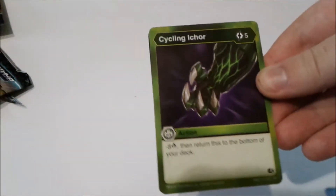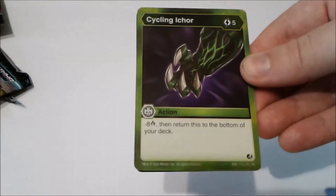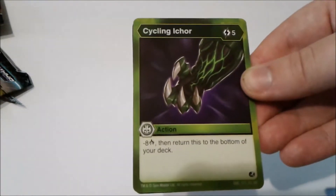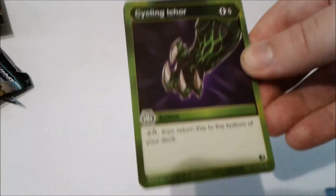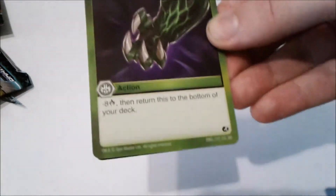Cycling Ichor — five energy, minus eight damage, then return this to the bottom of your deck. I'd like to return to the bottom of the deck, but if you're going against Shadow Strike, it does nothing for five damage — it's a little steep. Four energy would have made it a little more doable, but it could still be good.